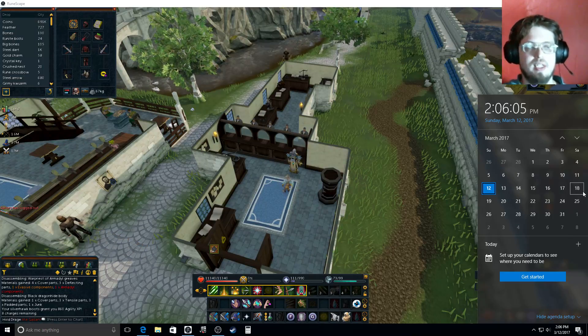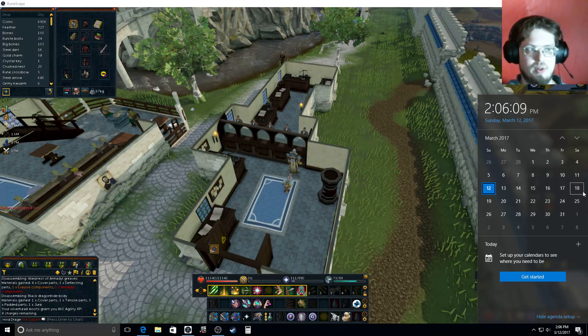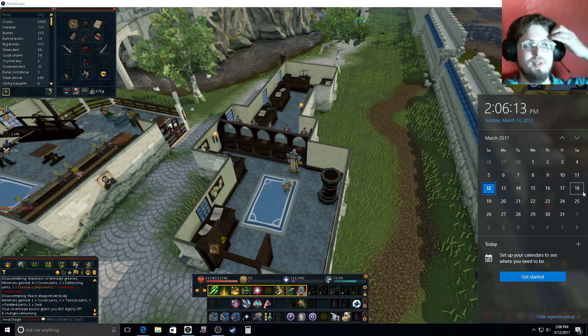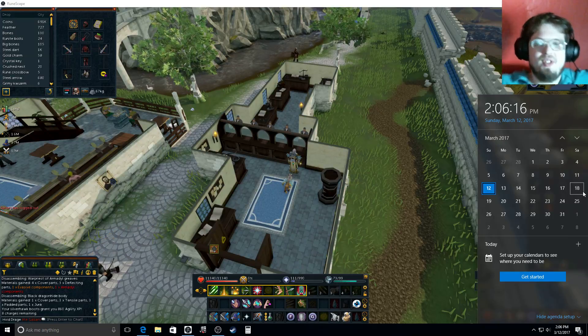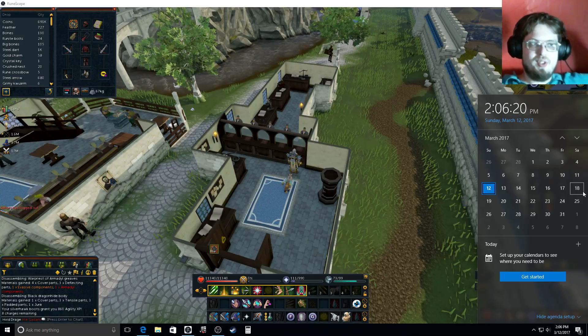How a winner will be selected: I'll take all the names and put them into a hat, or whatever — depends on how many people enter. If there's only one person who enters, well, good news — you win by default. Maybe you'll get lucky and get it all for yourself with no competition.